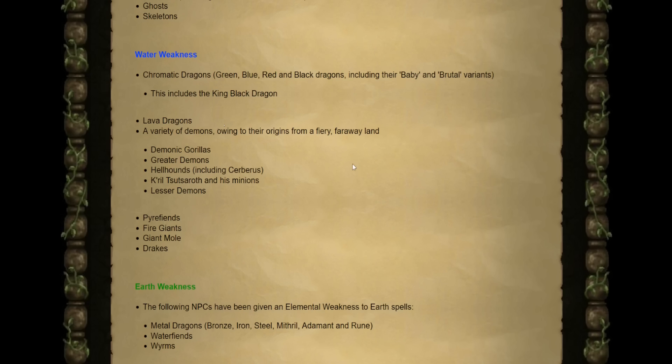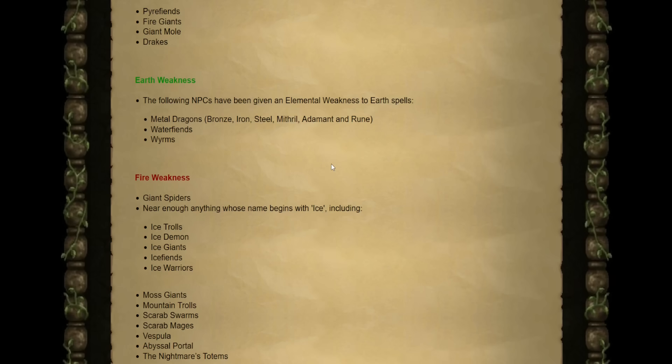Lava dragons are obviously weak to water as well. Along with a variety of demons — the Demonic Gorillas, Greater Demons, Hellhounds including Cerberus, the Zami boss — along with all of the fire things like Pyre Fiends, Fire Giants, and things like the Giant Mole and Drakes.